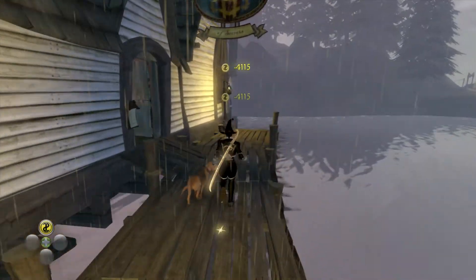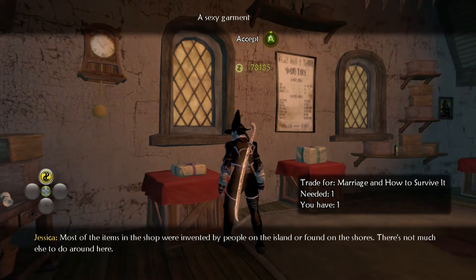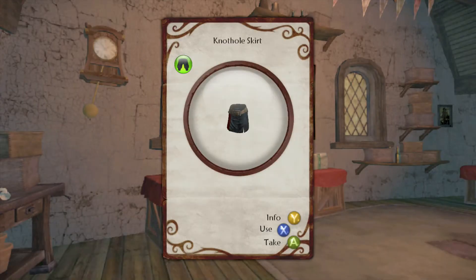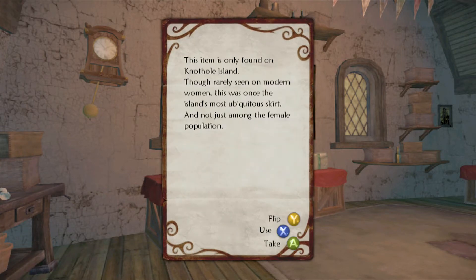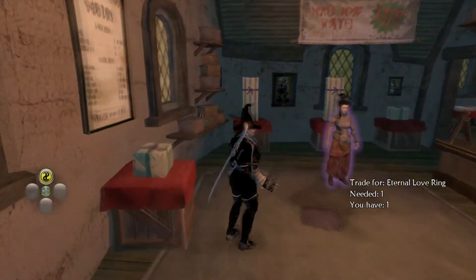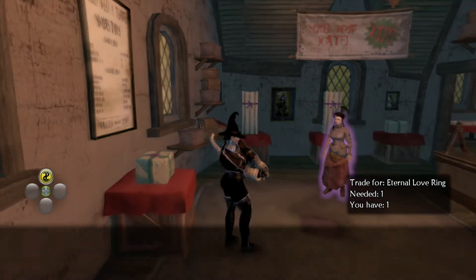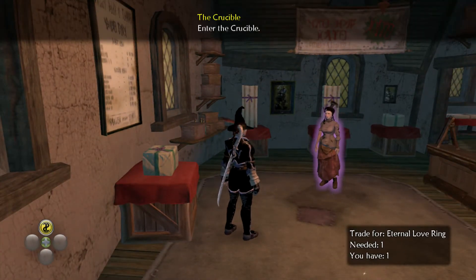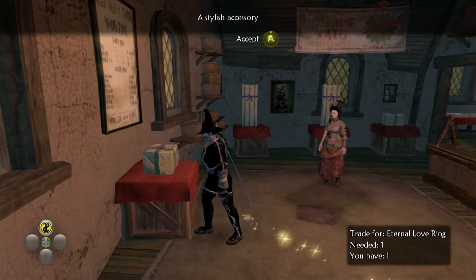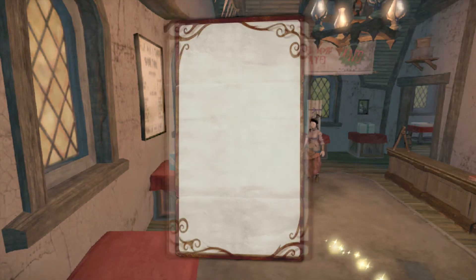I think we have something to quick turn into the Trader. Most of the items in the shop were invented by people on the island or found on the shores. A very sexy garment — the Knothole Skirt. That actually looks pretty cool. I might dye that a different color and equip that later. The Eternal Love Ring, so we can take this as well. The Greaser wig.